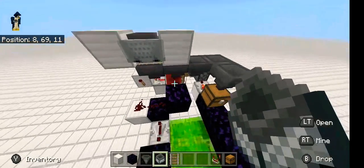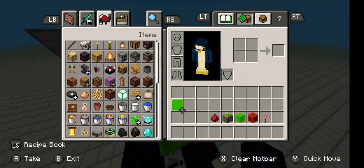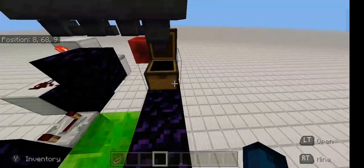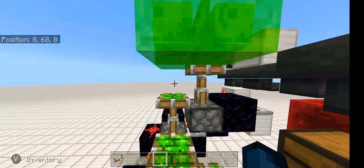Place a minecart with a hopper on the rail — that should be it. If we take the item out, it'll go completely up.